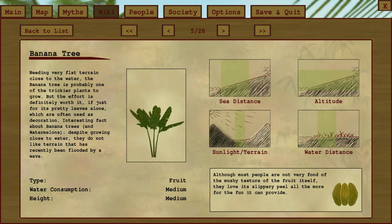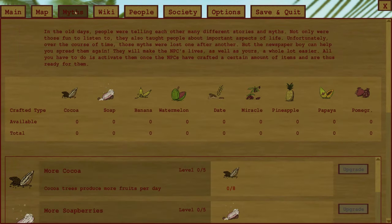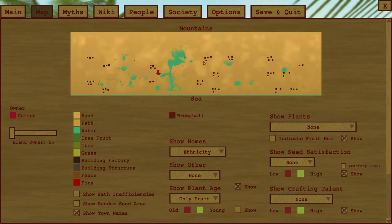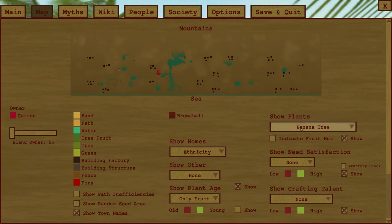It is a bit annoying because it is very hard to meet the required conditions. On the map, you can filter everything — you can find your trees and filter by satisfaction. This red dot shows the bungalow, the houses of your citizens. It should be green, but citizens don't like buildings on high altitude. Right now it is nearly impossible to make it green, which is very annoying.